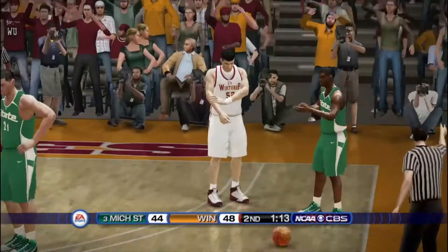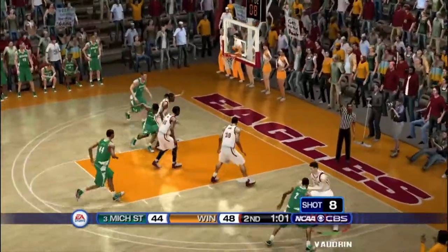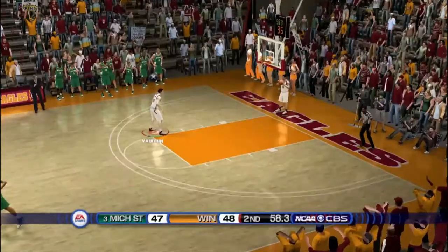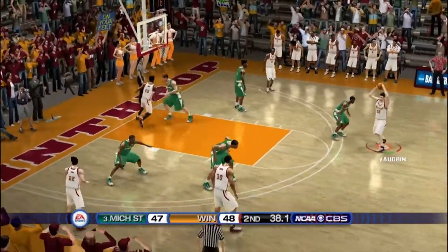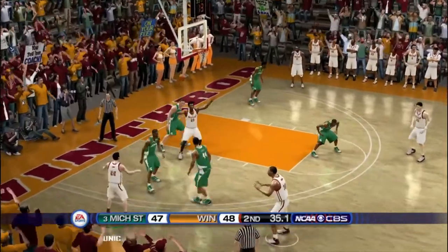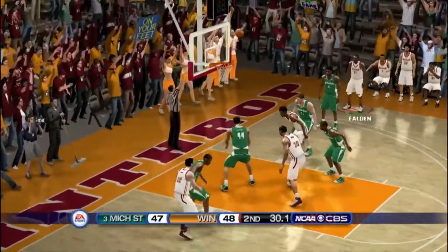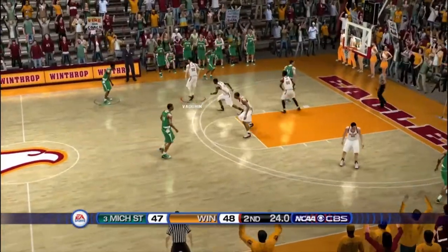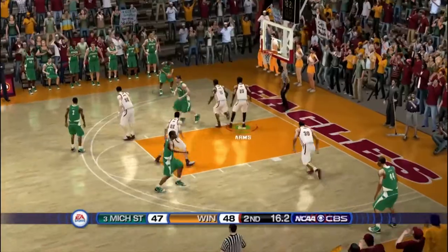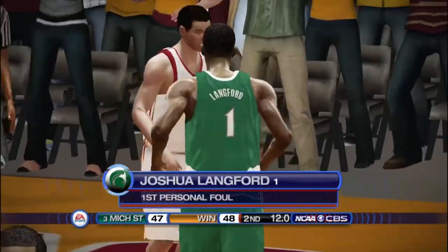Vaudrin gets his hand on it — goes out of bounds but they keep possession. Active hands, love it. They hit a three ball — what a shot, I was right in his grill. One-point game, one minute to go. Chuck Faldin — they're gonna double team him. Swing the rock. Adonis Arms down low, back to Chuck — Chuck three, no dice, 30 seconds to go, one-point game. They hold for the last shot and take a long mid-ranger — misses it. Zunik with the rebound.